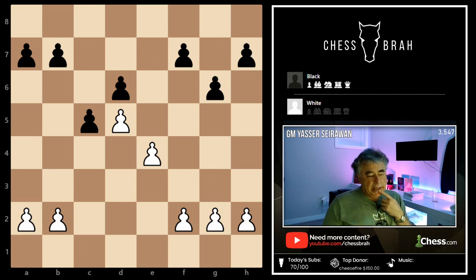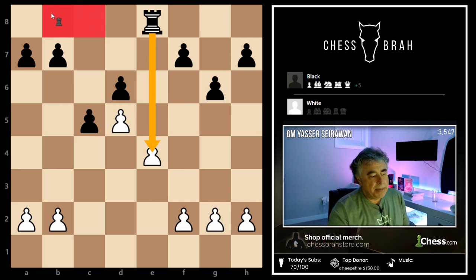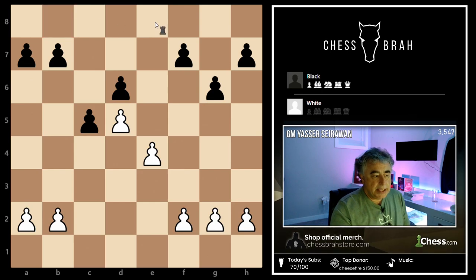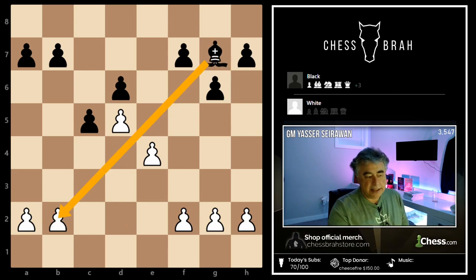If I were black thinking about where a good square for the rook would be, that's kind of easy too. One rook would be attacking the pawn on e4, and another rook — whether on c8 or b8 — would be supporting the queenside majority. And where would I put the dark-squared bishop? That's really easy — on the long diagonal.